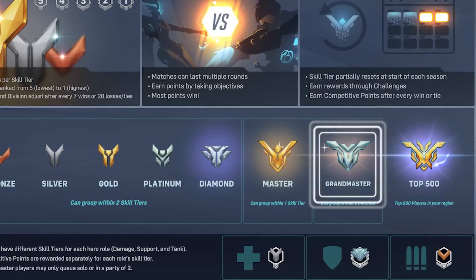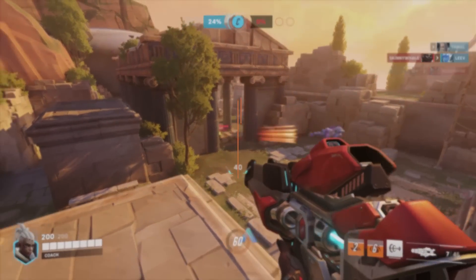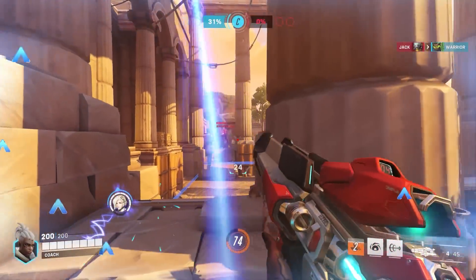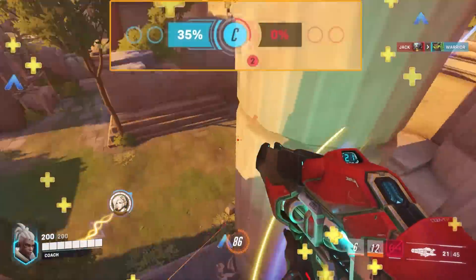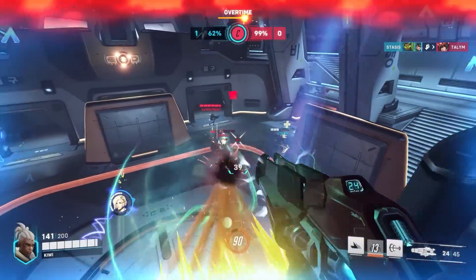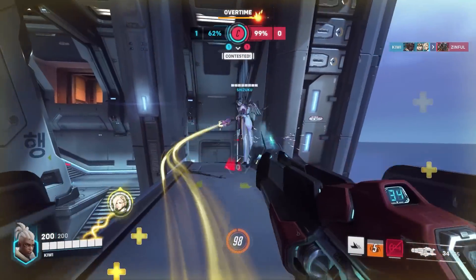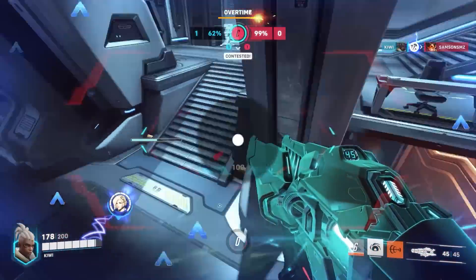Moving on to our next category for Grand Master players and beyond. Our first tip here is to manipulate the objective. You can use the fact that your team controls the objective, or that you've got more objective progress than they do, as an advantage going into the next fight. Look to force enemies into taking multiple fights before they retake an objective by holding off of the objective itself. But if you start losing the point-winning fight, make sure you stall out the objective progress by dying on point and even staggering your deaths with other teammates. All of these efforts can put you in a situation where you only need to win one more fight when the point is at 99% or when you're just one fight away from full capping on a payload map — allowing you to stack up major ultimates and only take a perfect fight.